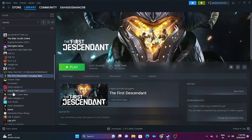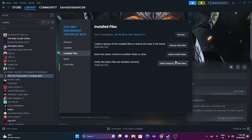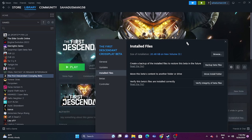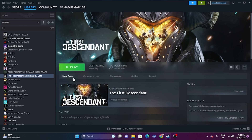Next, verify the integrity of game files. Right-click on the game and go to Properties. Go to Installed Files and click Verify Integrity of Game Files. This will take some time to process. Once complete, you'll get the Play button again and a confirmation message. Then try launching the game — it should be working fine.